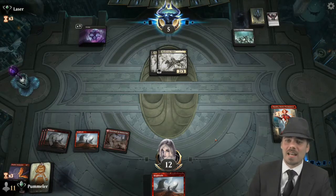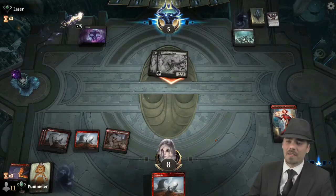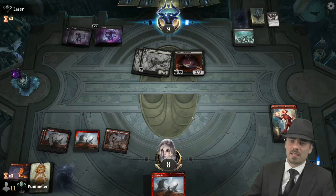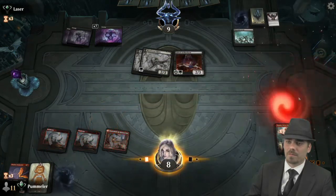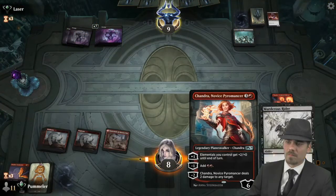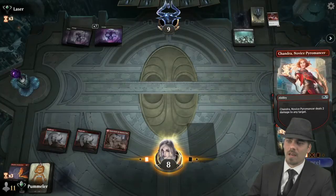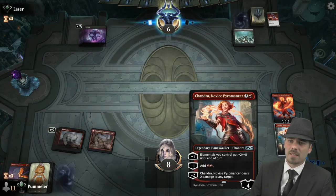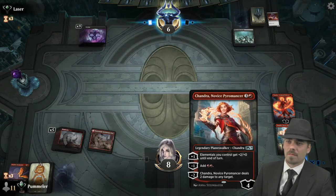Our opponent is on five life so the game is not lost. As long as we can get rid of these Murderous Riders, there is a path to victory. Anger the Gods — okay, that actually works. Let's go down and hit our opponent's face, dropping them to six.